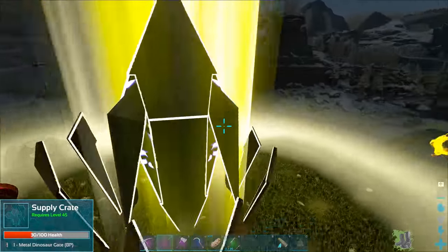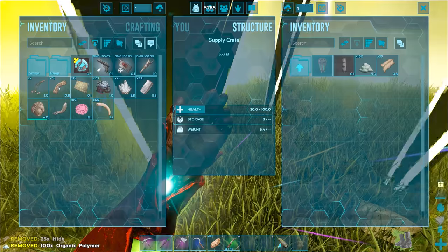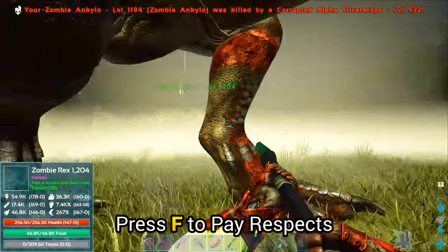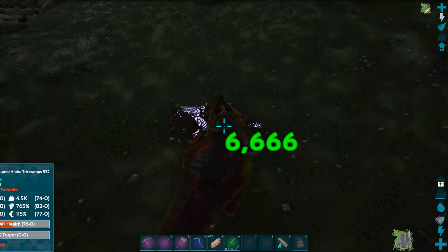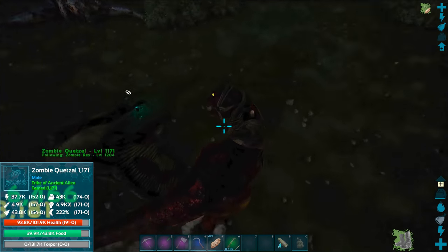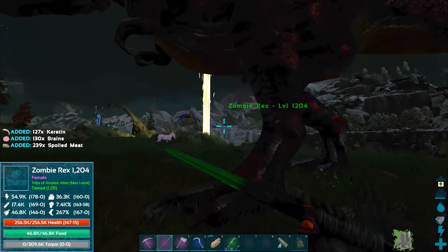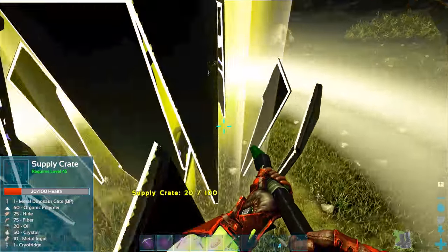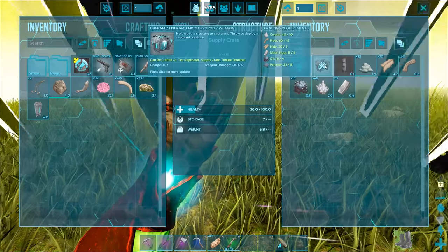It's at 30 health right now and there's almost nothing in there but a metal dinosaur gate blueprint — I'll take that. Structures, electric — okay, let's make the stuff before it despawns. Here we go, crafting the cryo fridge — that's awesome! Wait — the zombie ankylo! What — the heck, it got killed? That corrupted alpha trike, man! No wonder — what a piece of garbage. At least I got some alpha blood. That sucks so much.